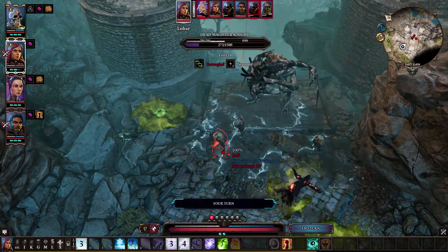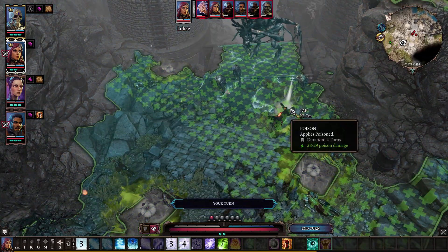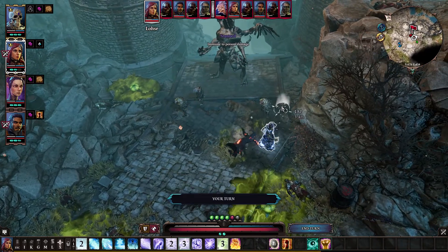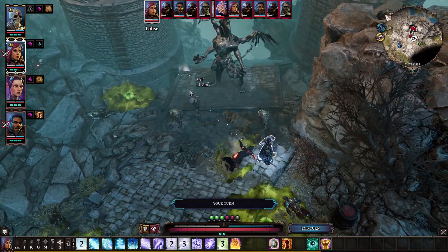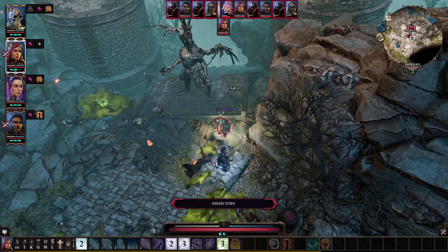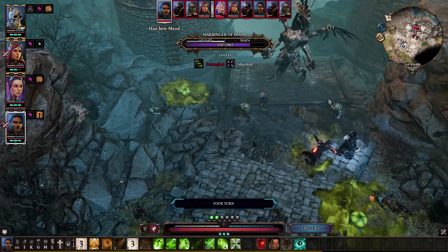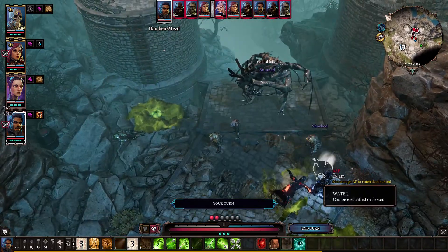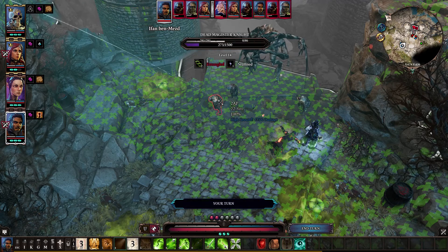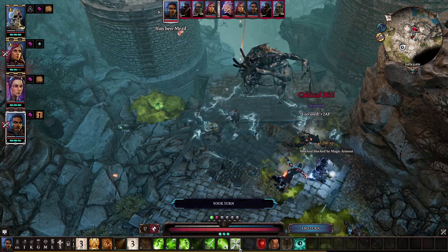We can hit him with a Superconductor there. Since they're all crowd-controlled anyway, I'm going to have her hop over here so she can get elemental affinity. They are all still stunned and he's not getting a turn until after she does, so we can delay. Sending some more shocking arrowheads down here to keep the elemental affinity going. He procced Executioner — didn't expect that.